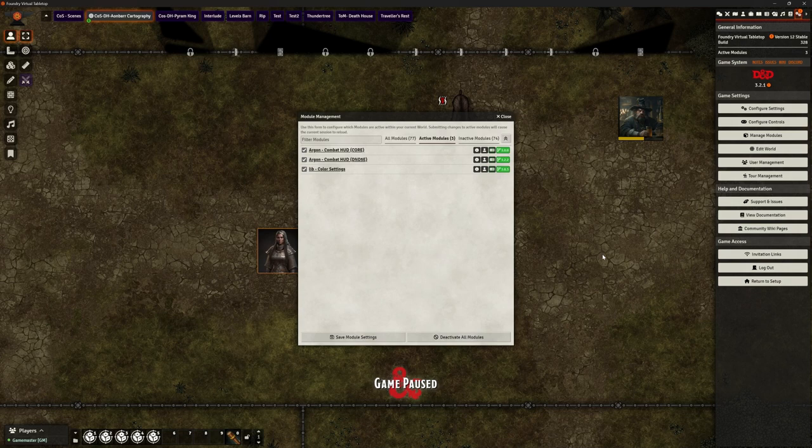Hello and welcome back. This is the Clay Golan William Foundry VTT version 12 — not that that's hugely relevant to this particular video — and we're looking at a module: we're going to be looking at Argon Combat HUD.